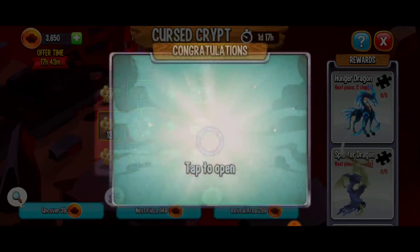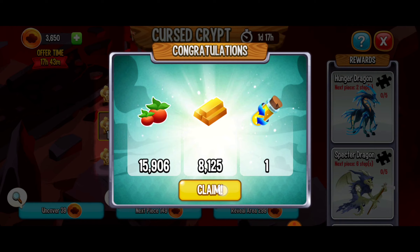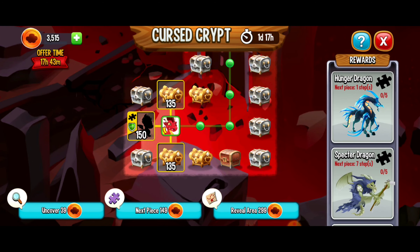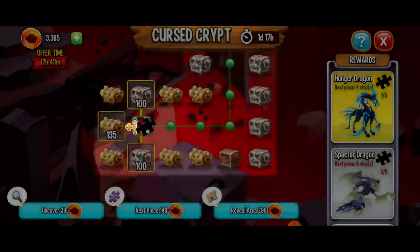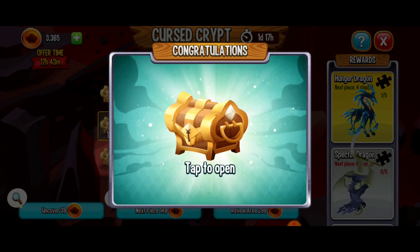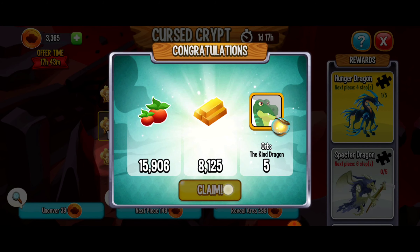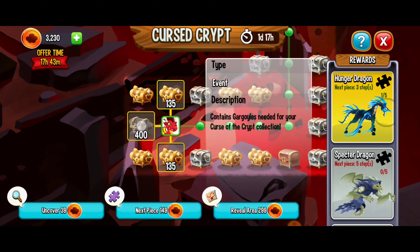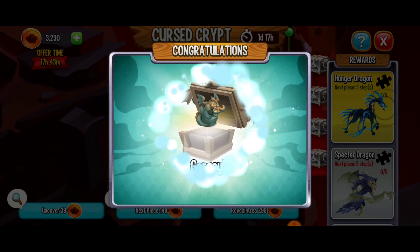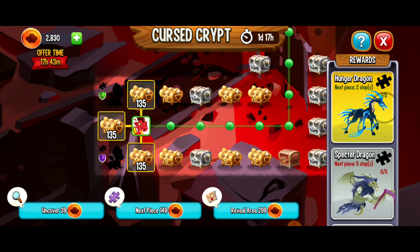Now that we've gone down three spaces and got that first gargoyle chest, I'm going to start moving — I'm dyslexic sometimes — I'm going to start moving to the left. We're going to the left-hand side. We just got a Hunger Dragon piece, but I'm not going to be getting the Hunger Dragon. We've got another beautiful chest with some really nice resources. And then another gravestone chest — let's get ourselves some more gargoyles — but only one again. So we're not having too much luck there, but it's okay.